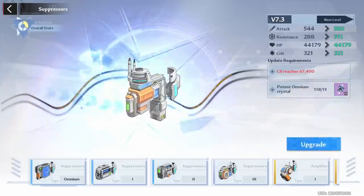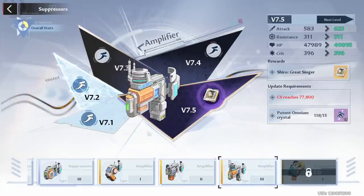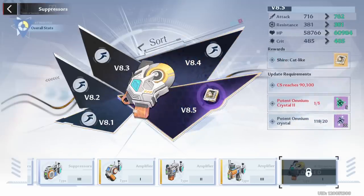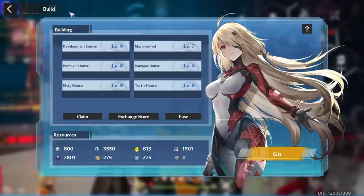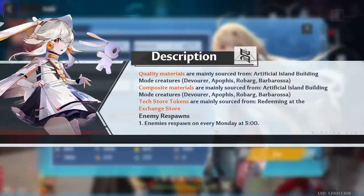We also have new suppressors unlocking the 8.5 version, but you probably don't need to worry about that for a while since you need 77,000 combat score just to complete the first section of 7.5. On top of that, we have new island respawns — enemies will respawn every Monday at 5 from now on. This week they're still on the same track as before, so make sure to clean up your island this one last time. After that, you can claim everything on Monday and won't have to worry about those pesky animals and activities throughout the week.